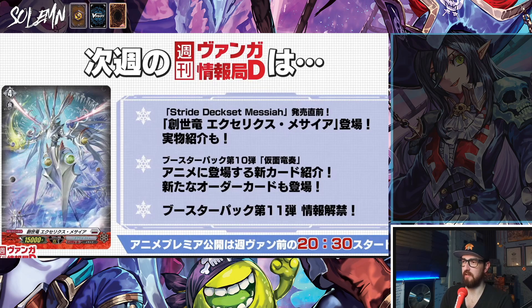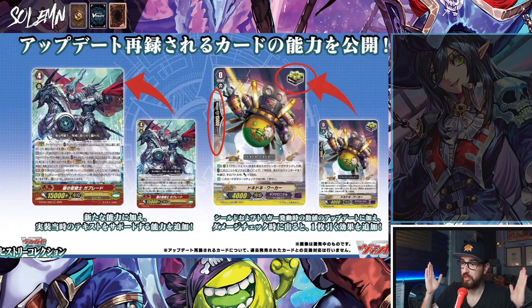Next week we get the Excelix. Overall this has been crazy — the History Collection is nuts. I'm so hyped. Can you imagine getting to play your old G cards and they're not going to suck? But current premium will still have impact, and now you have to choose: do I want to ride down, ride up with my G card, or ride up with my VR? Which is better? We'll have to test it all. These soul crits get way better if you're on the correct vanguard — you'll get your draw in the damage check regardless. I gotta think about this.